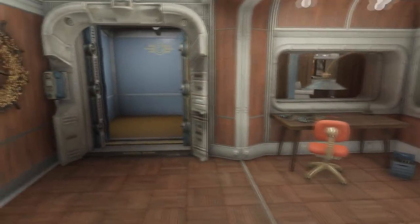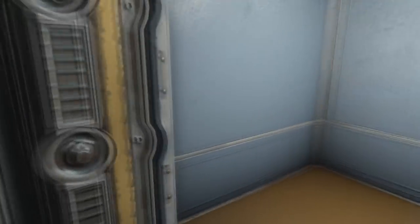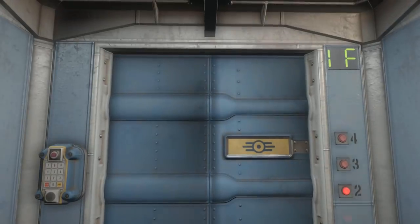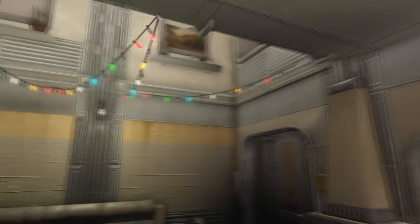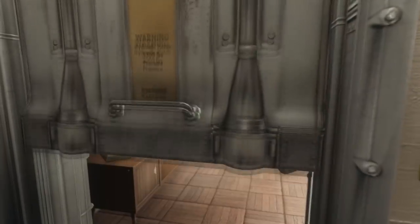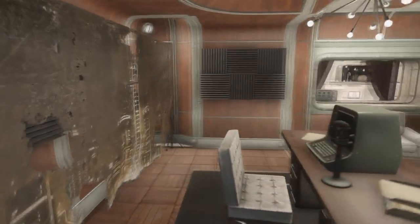When he gets it posted I'll share a link to his video in the description. This is his own private elevator that leads up to the VIP lounge and a few other rooms upstairs. He's not very thrilled about this elevator because originally he put in a staircase, but it was clipping into another part of the vault that was already built, so the only solution was to put in an elevator. I'm still trying to figure out the best way to get stairs in there but nothing's really working out so far.